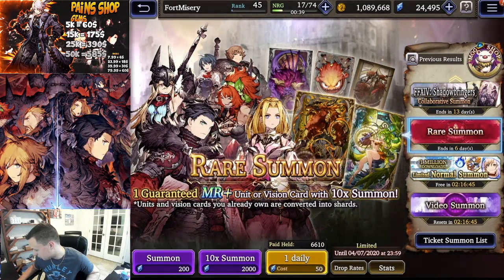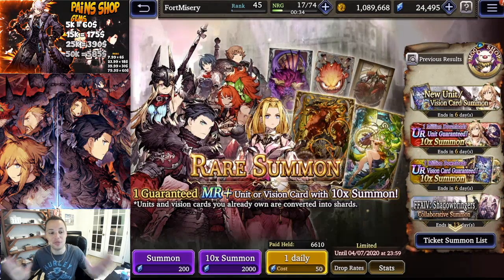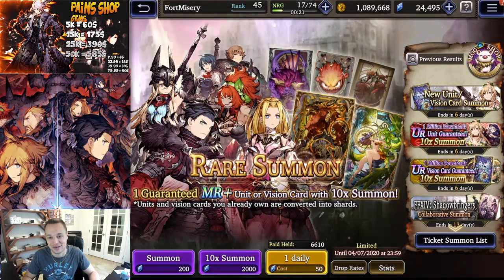The thing is here guys, I only want Shiva - that's the only thing I want from this banner, or E-Free. Give me either one and I'm happy. But man, on the UR vision guarantee banner, I just have a feeling I'm going to get shafted, because I would like to not have to go into the regular banner. If I don't pull E-Free, or Golem, or Shiva, I'm probably going to do a couple pulls to try to pull the Shiva vision card on the regular banner, even though I want to save my resources.